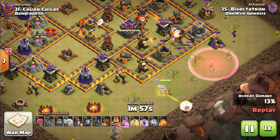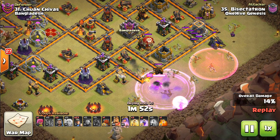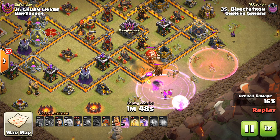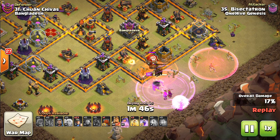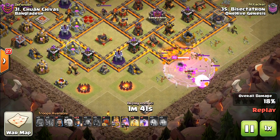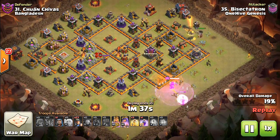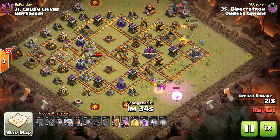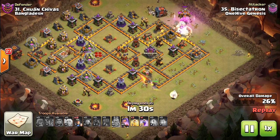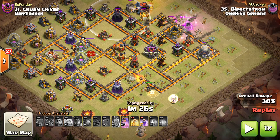Also luring out the CC, which turned out to be a hound loon — so I could have just as easily ignored it and only used balloons there. But it was a fresh attack; didn't know what was in the CC. Wizards help the Queen through the lava hound and then she continues on her way. Then using the King on the other side with the Wall Wrecker. The idea was to let the King into the base, targeting these two buildings and even that expo if the Wall Wrecker opens up that junction.